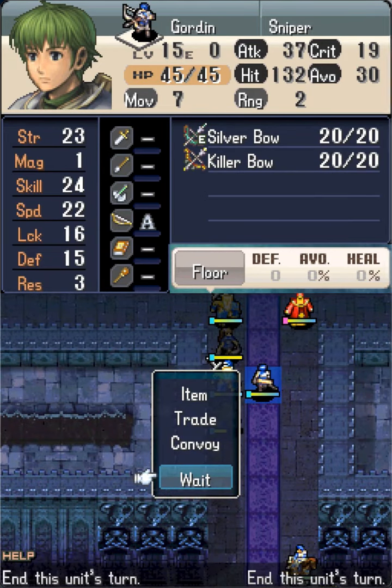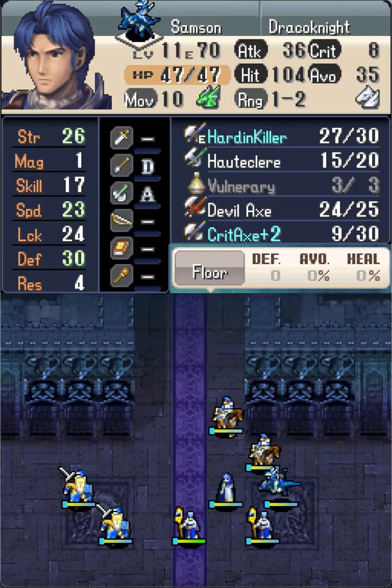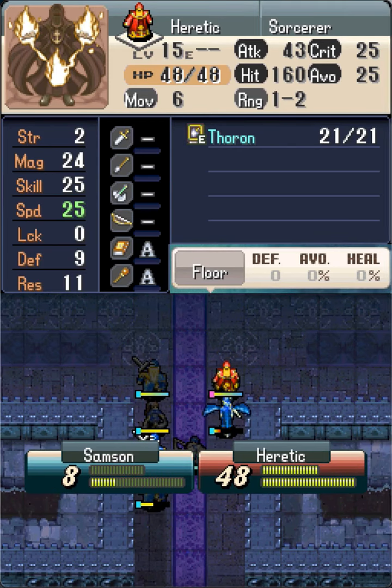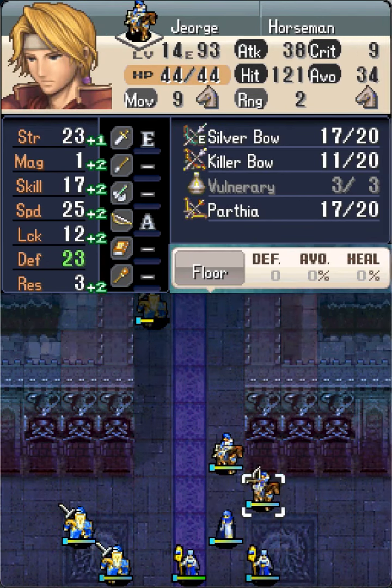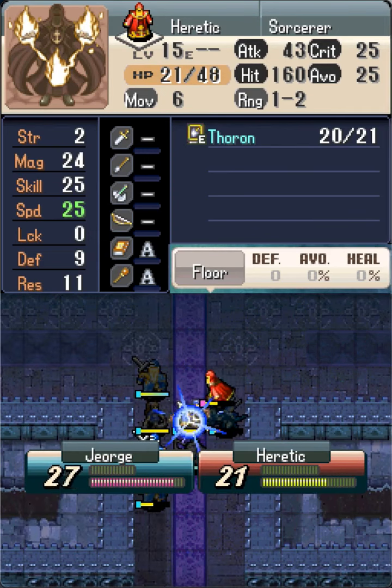Sniper Gordon replaces Nagy and joins us in this chapter — it seems he has pretty decent stats. On the right side, Draco Samson chips the nearest Sauron Sorcerer, setting up a kill for Horseman George.